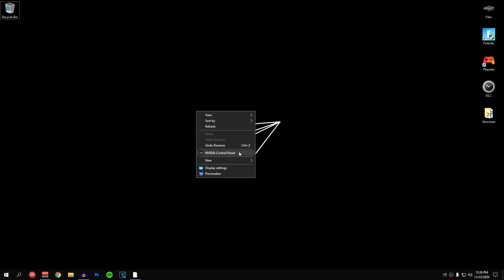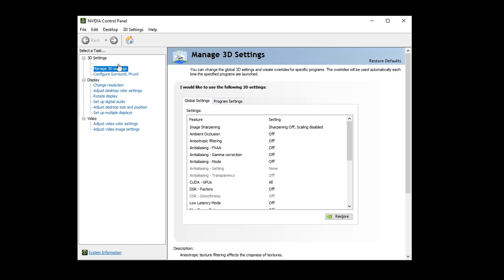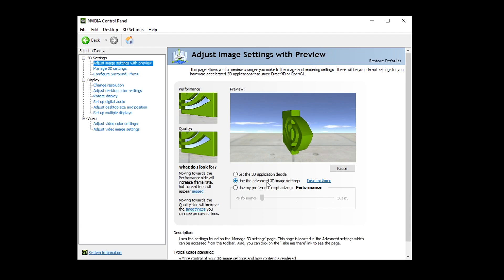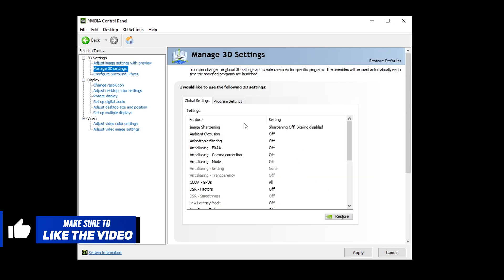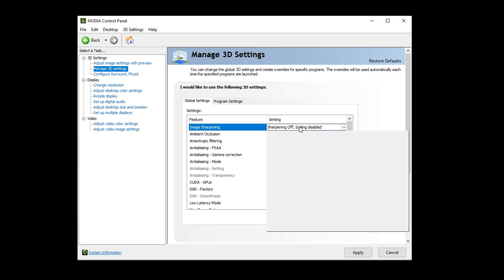Go ahead and open up the Nvidia control panel. Once it opens, go to 3D settings and click on 'Adjust image settings with preview.' Make sure that 'Use the advanced 3D image settings' is checked and then click 'Take me there.' This is the most important tab inside of the whole control panel, so I'm going to go over each setting one by one. For image sharpening, go ahead and set it to off — it can cause screen tearing for some people.